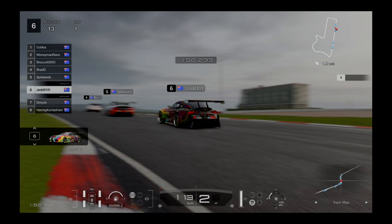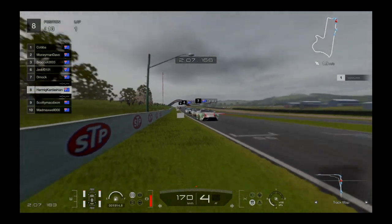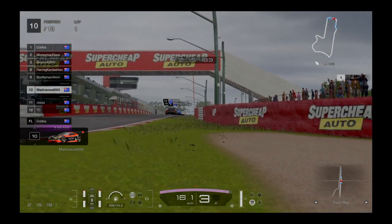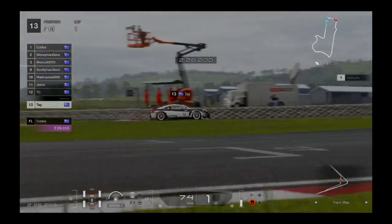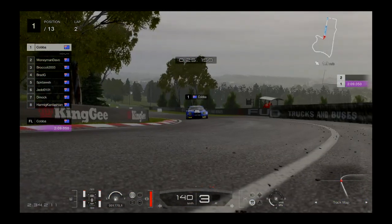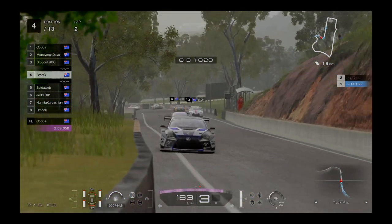Spider in fifth on mediums, Jed behind on hards. Hards for Dmox, mediums for Mig. Scotty's on mediums, as is Mad Maxx Hall. Jezz is on softs, TC's on softs and also got some damage early. Tag comes into the pits to get rid of his damage, probably do a tyre change there as well. So Cobber's hanging around for no one — he's taken off. Broccoli's got through, Brad's gone back to fourth. Maybe that damage is going to hurt him a little bit.